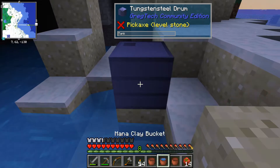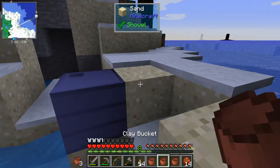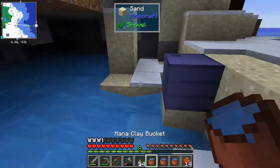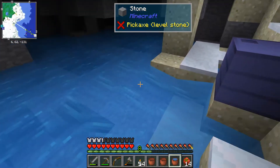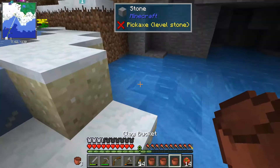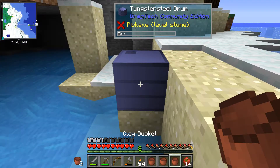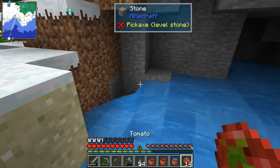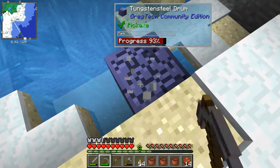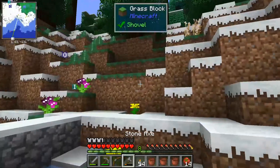Whoa, what is that? Sand clay bucket - you can bucket sand and it stays! I wonder if this is a really lucky thing that this is right here, or if mana pools are actually really common. Probably somewhere in between if I had to guess. This is starting to get kind of boring. Alright, that might be useful for something - I know it's useful for... and I have some undesirable effect.